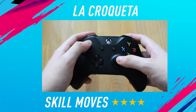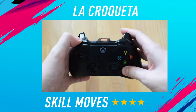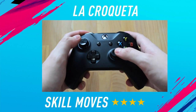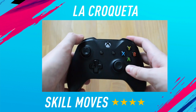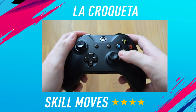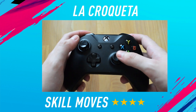To perform the La Croqueta on Xbox One and PlayStation 4, all that you need to do is hold down LB slash L1. And then after you've done that, you want to hold the right stick to either the right or the left, depending on which direction you want to perform the skill move. So if you do want to do it to the left, you hold down L1 slash LB, then you hold the right stick to the left. And if you want to perform it to the right, you hold the right stick to the right.